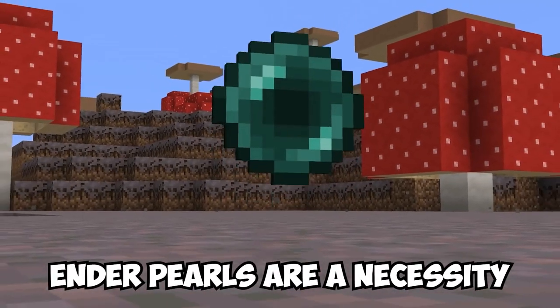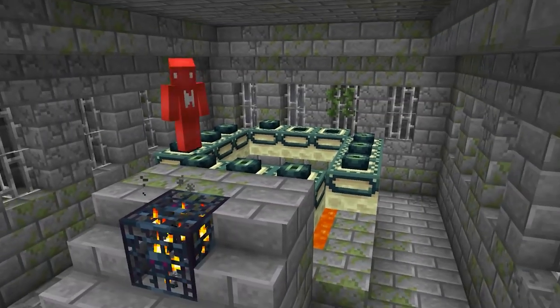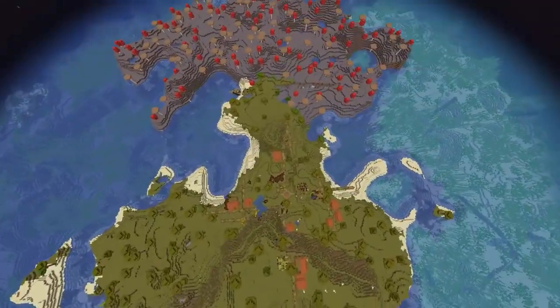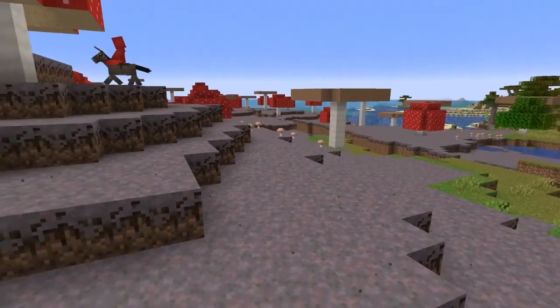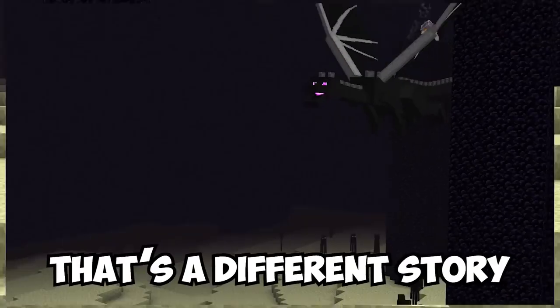While ender pearls are a necessity in any run, taking them from endermen is no fun task. And arriving at the end portal with less than you need is even less fun. So if you're looking to cut out the middleman and get right to it, underneath these two neighboring islands there's a completed ender portal beneath the mushroom one. And seeing as mushroom islands don't have monsters spawning within, that means smooth sailing to reach the end — though once you get there, that's a different story, of course.